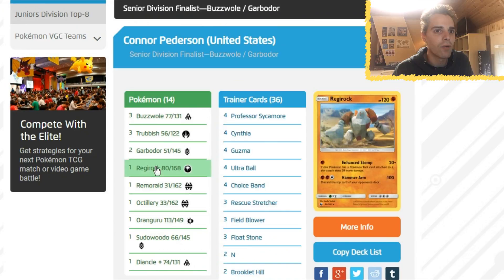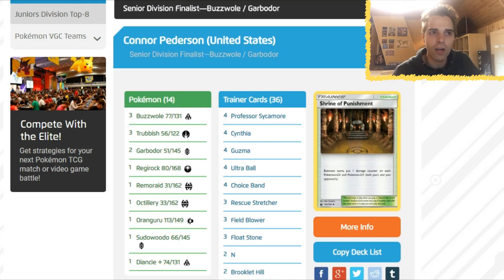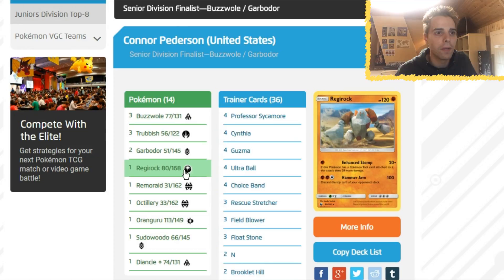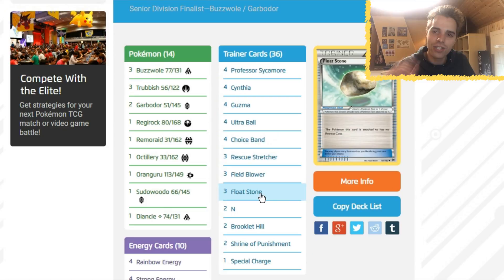The second place list was Baby Buzzwole with Trashalanche Garbodor — a one-prize attacking deck with Shrine of Punishment. Banette's job here was to counter this deck, which was neat to see. There's also Sudowoodo with Roadblock, Octillery, and Regirock. Regirock is a great opening hand option because if it has a tool attached you deal crazy amounts of damage — 40 for a single energy with Strong Energy. You have Beast Energy, one Psychic Energy, and four Choice Bands. This is a deck that doesn't like GXs — only two Shrine of Punishments.